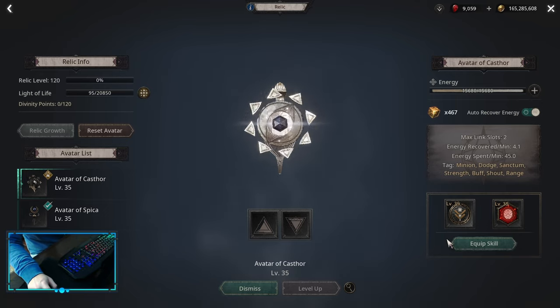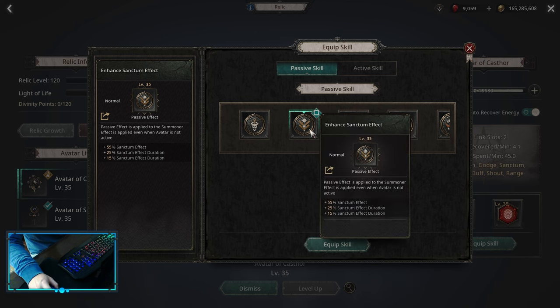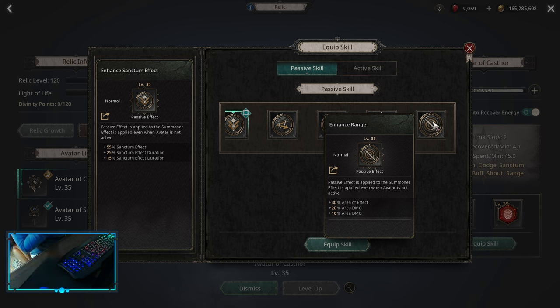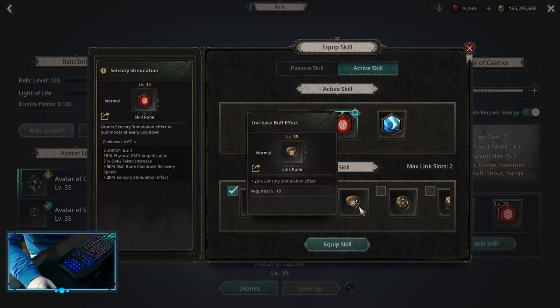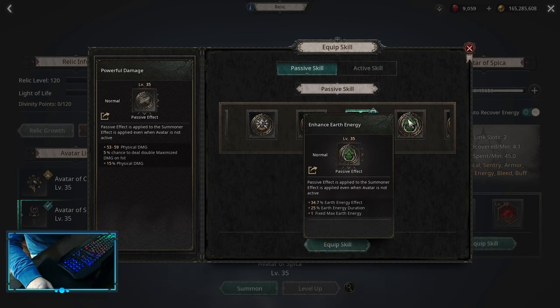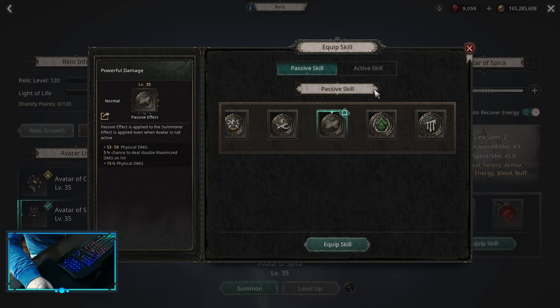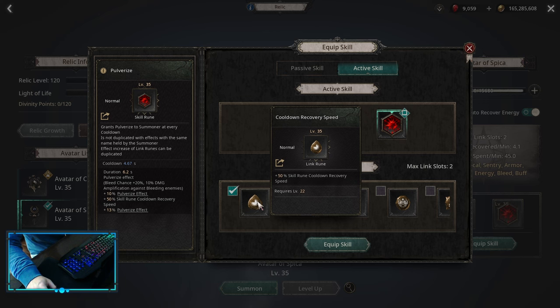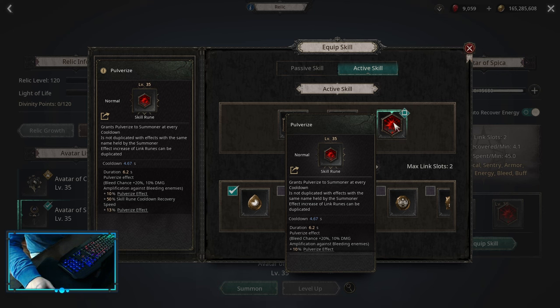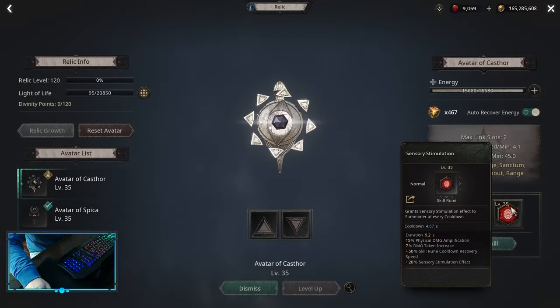For relics, we want to start with caster. On the caster, we want to pick up enhanced anthem effect on the passive. There are quite a few choices — you can do enhanced strength if you're aiming for around 500 strength, or simple damage with enhanced range, area effect, and area damage. On the active side, we want sensory stimulation with increased buff effect and cooldown recovery speed. For the second relic, you can use Pickup — on the passive side, pick up powerful damage or increase/enhance earth energy. On the active side, you can use pulverize with increased buff effect and cooldown recovery speed. The main difference between the two actives is that pulverize doesn't increase your damage taken, which is what people opt for later in the game — you can also roll pulverize effect on your rings. Caster increases damage taken, which is not good.